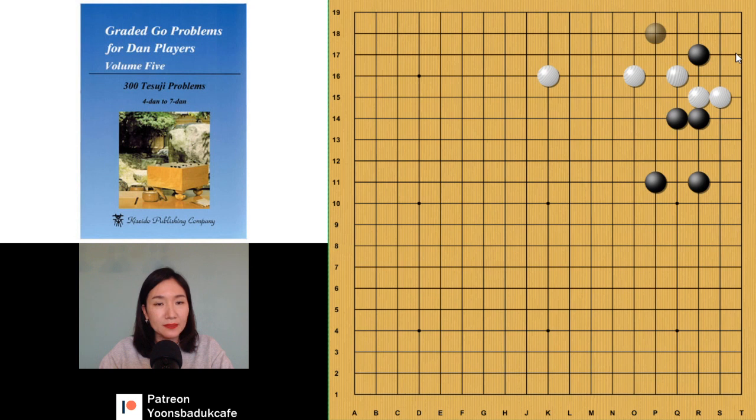So how about keima? Now, many kyu players — not dan players, I hope — don't know how to answer. So if white answers something like that, that's the center, and also that's the center, so black can leave easily. But for white, that is a good move. So if black plays there, black can leave, but it's not as big — smaller than before.